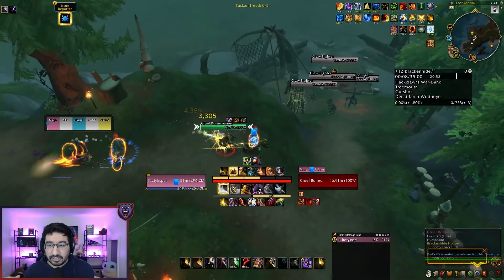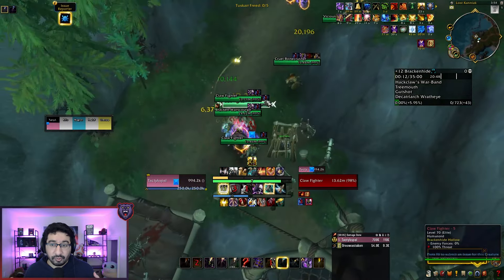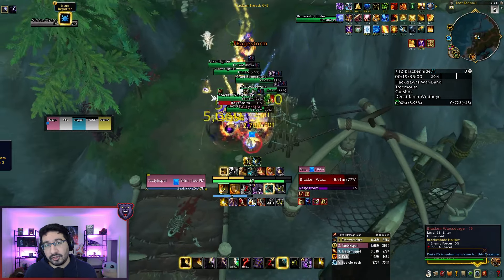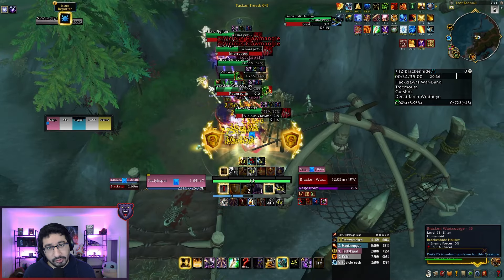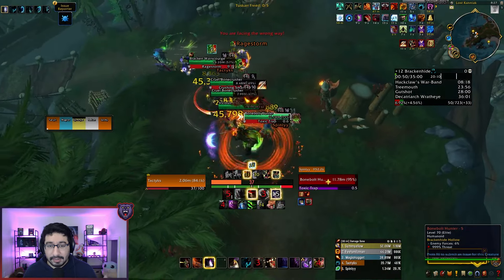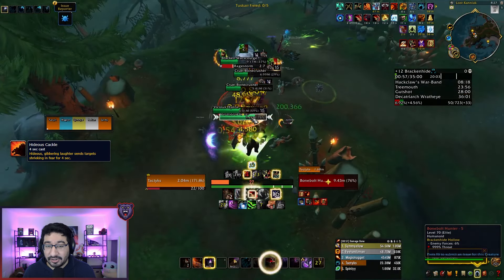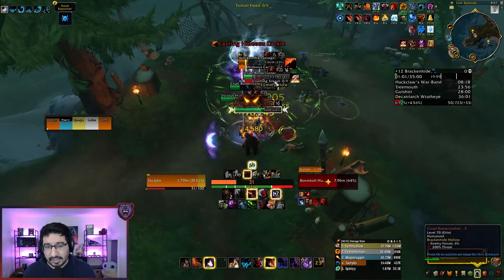We have the dangerous trash at the start of the dungeon, which will all be guarding cages of Tuskar, which you need to free 5 of in order to actually spawn the first boss. In terms of stops, Claw Fighters are the important one here. They have Vicious Claw Mangle — this causes them to fixate a random player and this can be quite scary, so make sure you're using a CC to stop this cast from going off. Bracken War Scourges are a big mob in this area with a single important kick in Hideous Cackle. This is a big fear, and being feared with the high mob density in this area is quite bad. You're likely going to butt-pull something, so make sure you always have a kick for this Lieutenant mob.